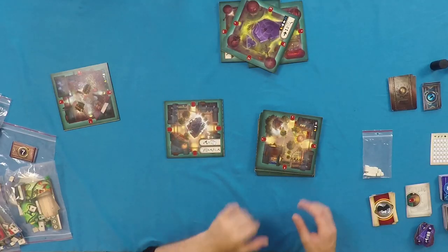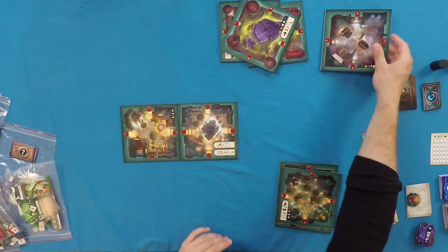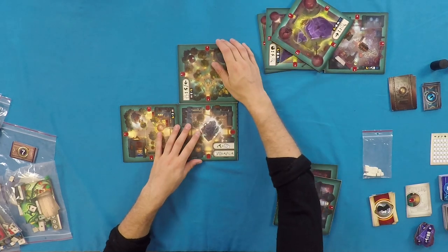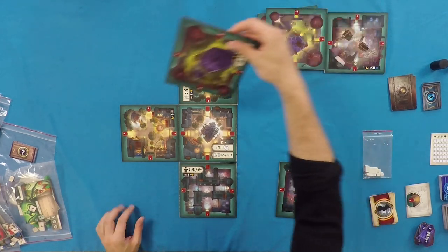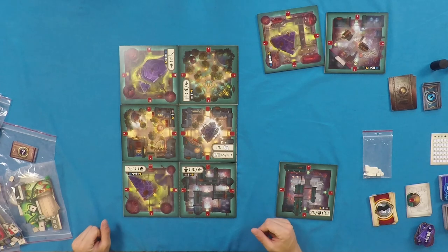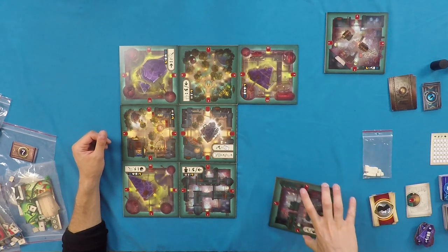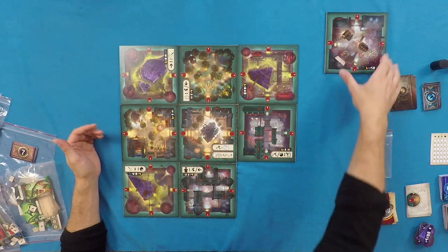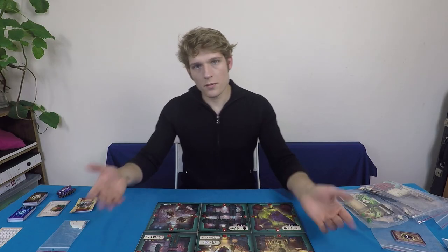For a two-player game: place the central square in the middle with random orientation, then add city districts around it, and add an ancient district to each corner — board complete. For three players, add another ancient district and city district. For four players, add another ancient district to the bottom corner. I'll set up a three-player board for the competitive game here.